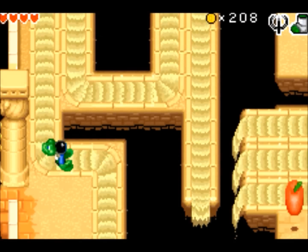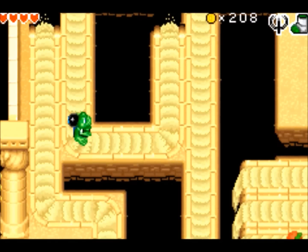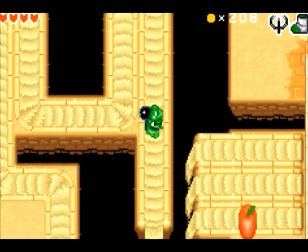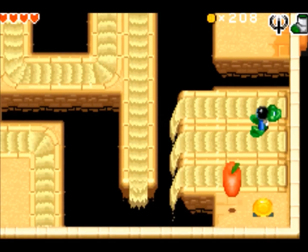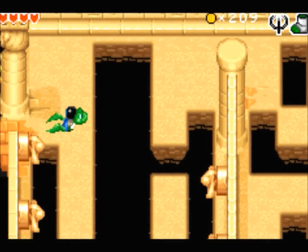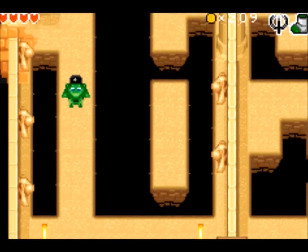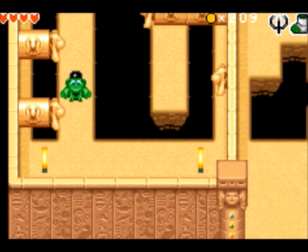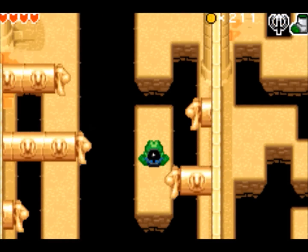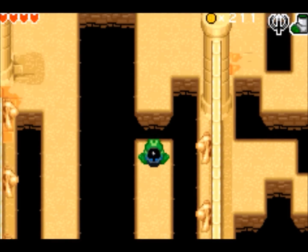Now here we have the sandfalls. Pretty much these things are pushing you in a certain direction if you just sit still, but you can actually jump into them — jump against them, I'd bet. And you're gonna need to, to get through some of the later parts. These things will push you off the platform that you're on, maybe into the pit, if you're standing in front of them.